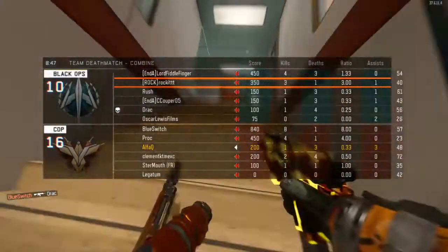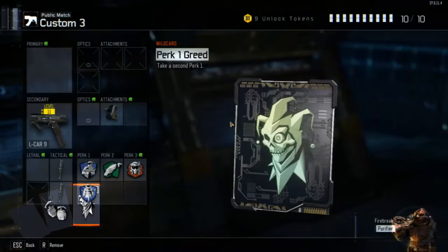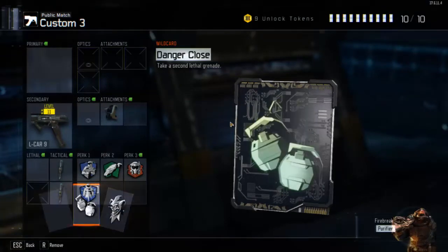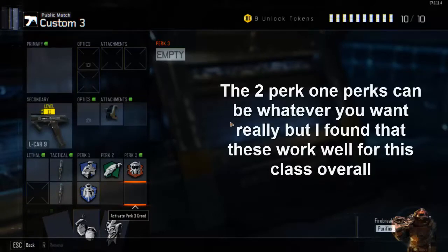You have two of those, and obviously to get two shock chargers you're going to need the second tactical wildcard. And for Flak Jacket and the Sixth Sense perk to be on at the same time you need the perk 1 greed wildcard.